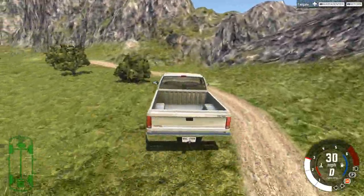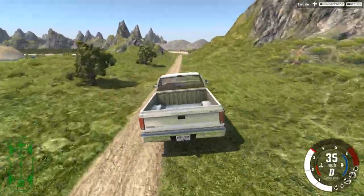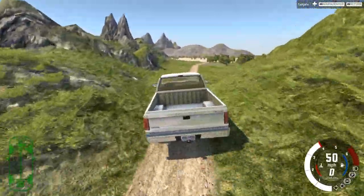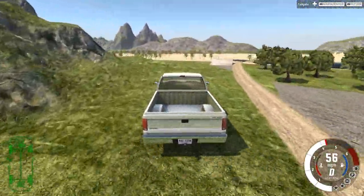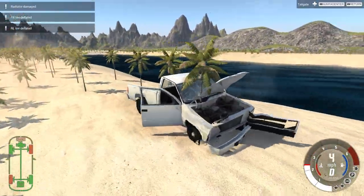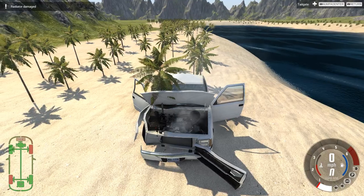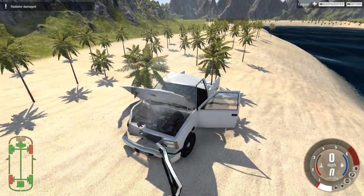We're going to be driving with the normal pickup truck for a while, but I also have the RC car pack installed, so we can use cars that kind of fit the size of everything else around you, which is kind of fun to do. But right now I just wanted to drive a normal vehicle for a bit, crash into some trees. These trees are pretty thin, so they can cause some weird crashes where you kind of just go straight through it, but it still shreds the vehicle in strange ways.